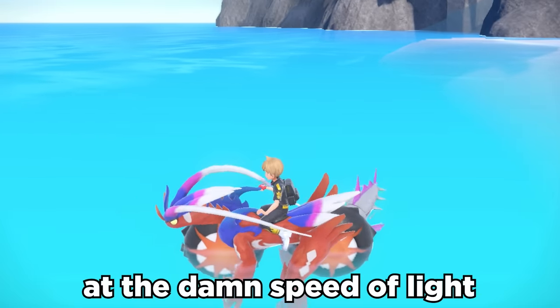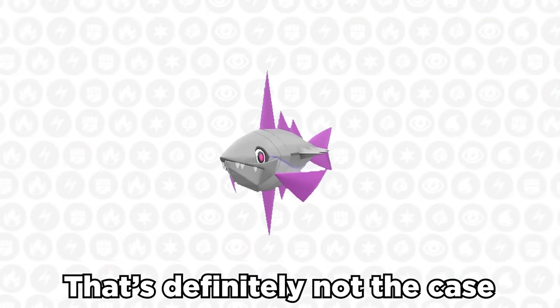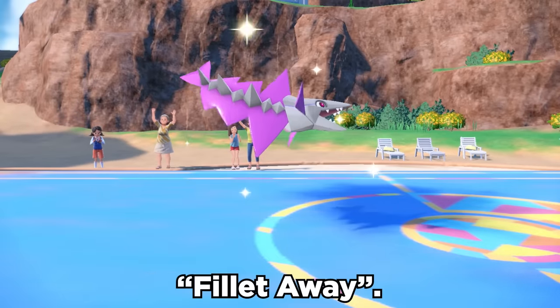By the way, Veluza moves at the damn speed of light in the overworld — you'd think it's the fastest thing around. That's definitely not the case, as it has a sad base 70 speed, but a decent 102 attack. Where it's able to shine, however, is with its signature move, Filet Away.